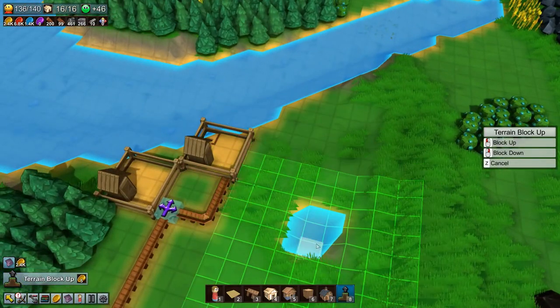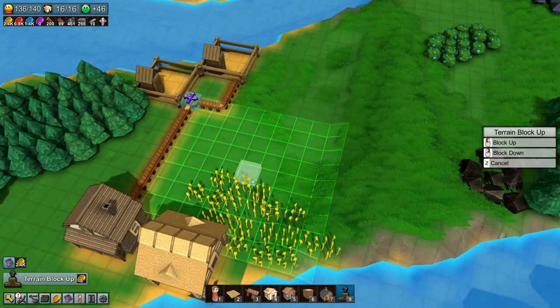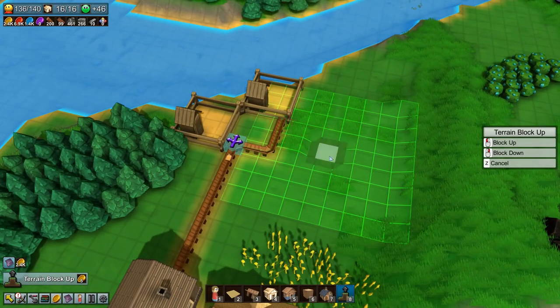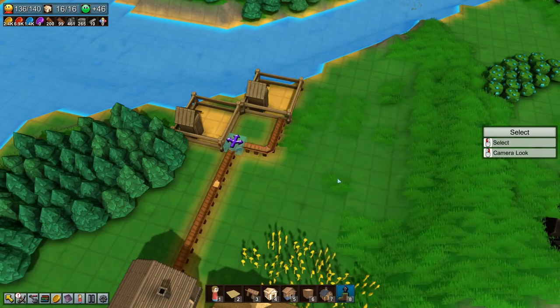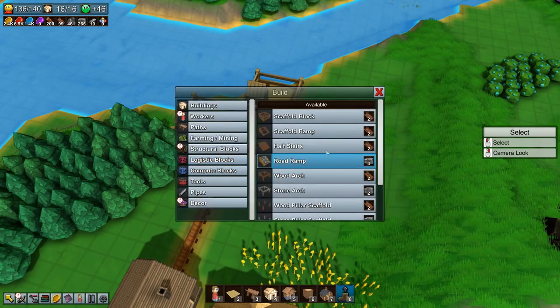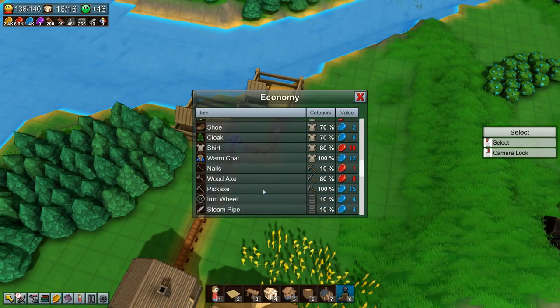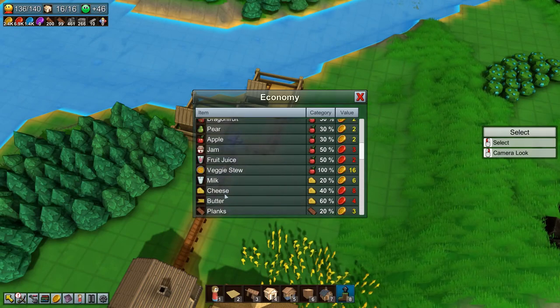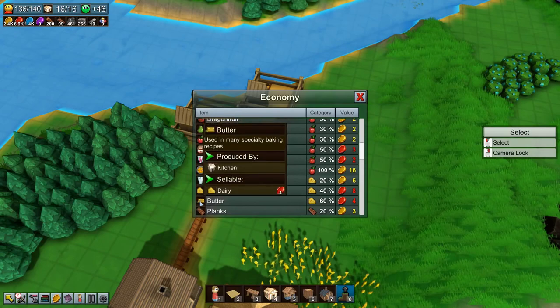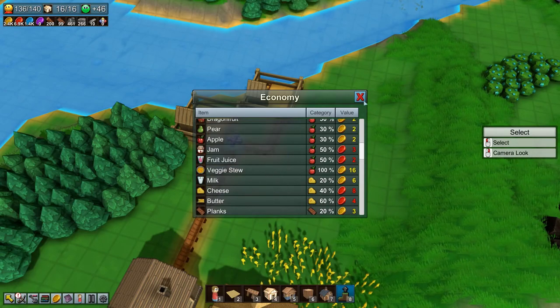This is a bit expensive but we have enough coin to be a little extravagant. We have a bit of space here — where do we actually produce cheese and butter? Cheese in a kitchen and butter in a kitchen, so I think we'll want two kitchens.